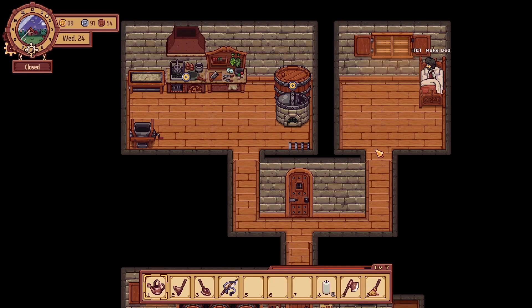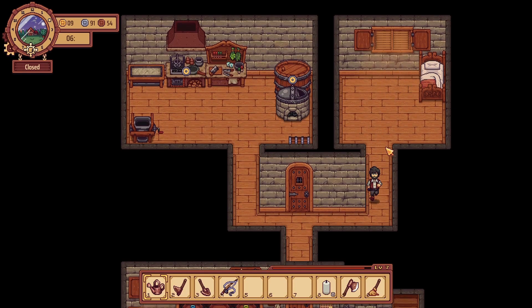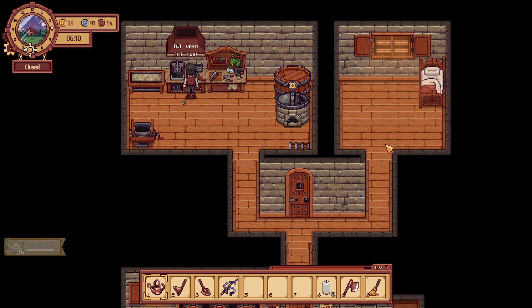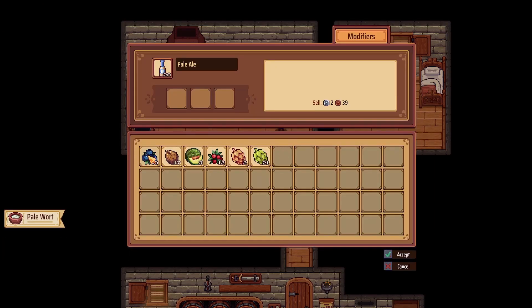Hi, I'm Sean, and welcome to another episode of Traveler's Rest. Let's go ahead and begin by checking on our stuff — I think that's how I started the last episode. We'll go ahead and make some more pale ale, and we'll use blueberry, coconut, and melon.